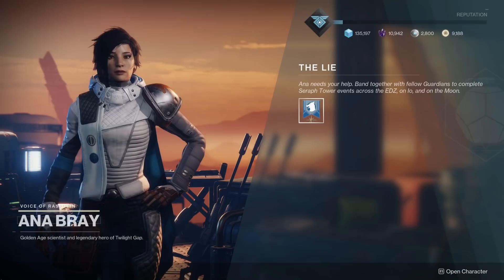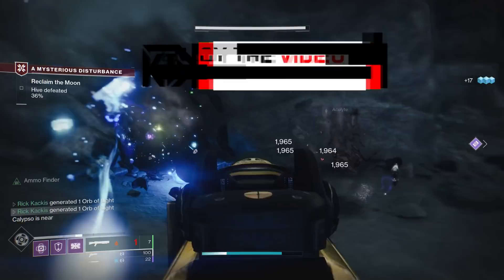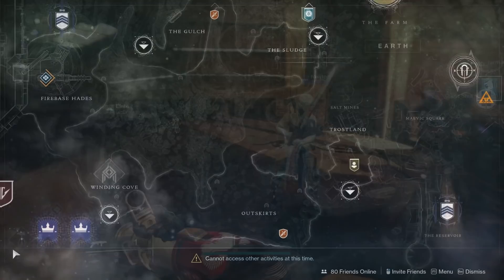First things first, to begin this entire quest, you will have to talk to Anna Bray. There is a quest step for the entire community to do 9 million public events — specifically Seraph Tower public events. That was updated so they would count five times as much because it was going to take too long. The community has since achieved that, so now you can go back to Anna Bray, talk to her again, and she will have an updated quest step.